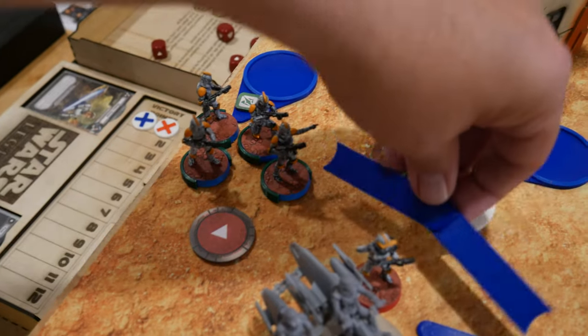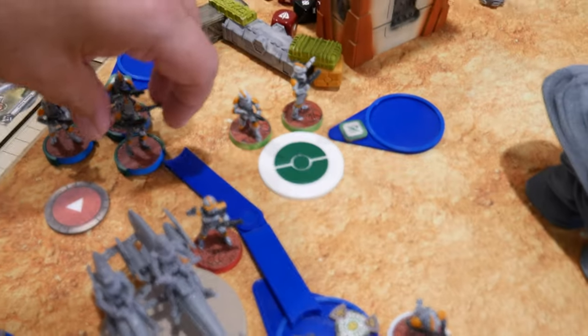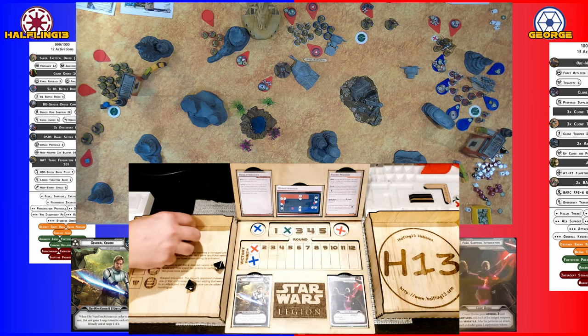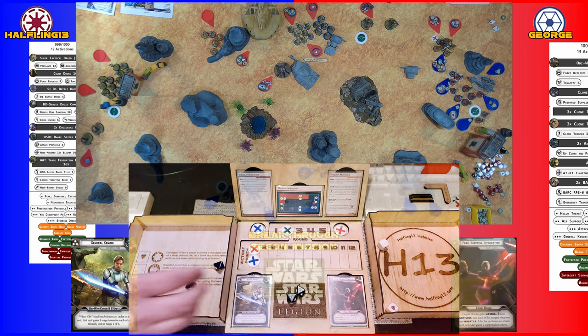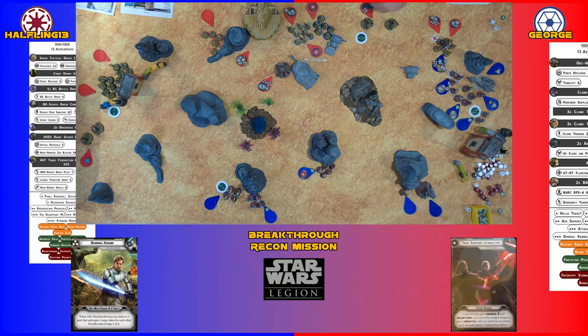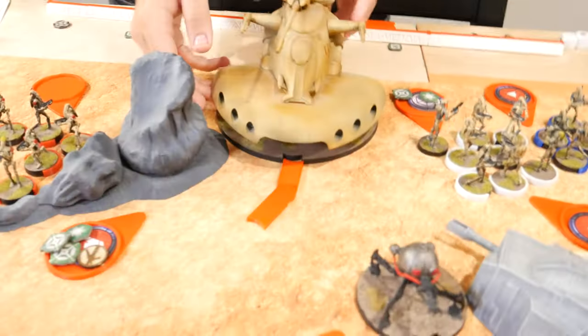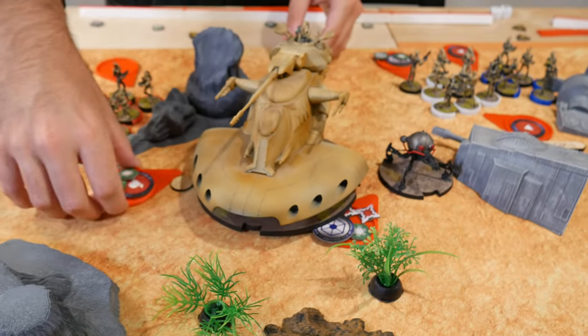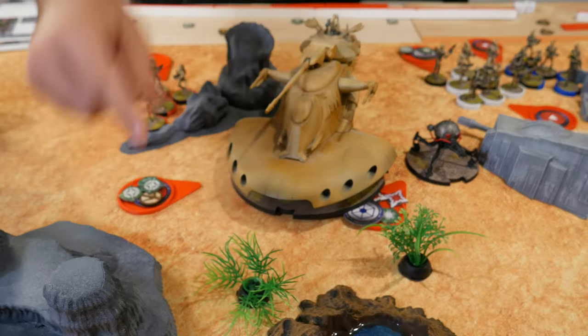Going with this core — moving and running behind their brothers, then taking a shot at the droideka. Two crits — I take one. Another droid goes down. The tank moves over and opens fire on the AT-RT.